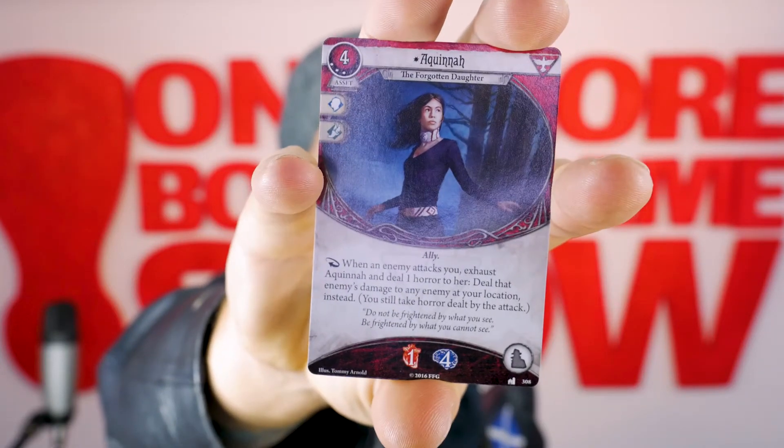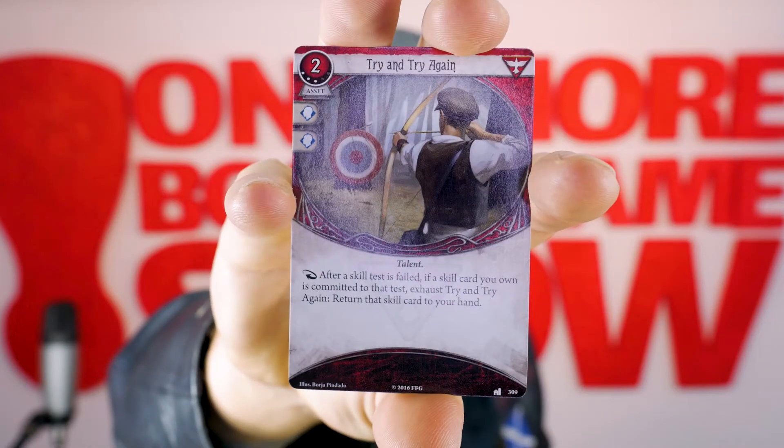Okay, so onto our reds now. We have a level 3 asset, cost of 4 — Aquinnah. When an enemy attacks you, exhaust Aquinnah and deal 1 horror to her. Deal that enemy's damage to any enemy at your location instead. You still take horror dealt by the attack. Stamina of 1, Sanity of 4. Then we have a level 3 asset, cost of 2 — Try and Try Again. After a skill test is failed, if a skill card you own is committed to that test, exhaust Try and Try Again — return that skill card to your hand.